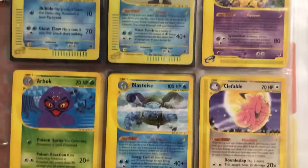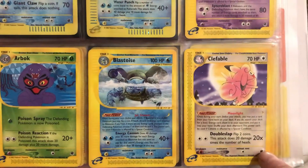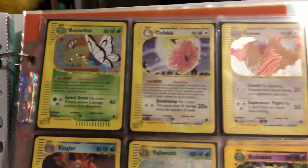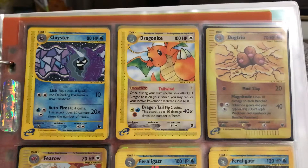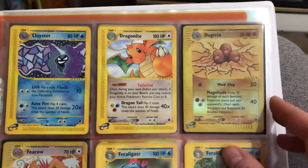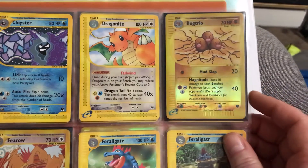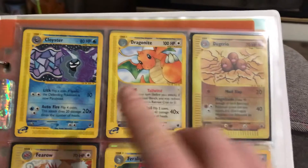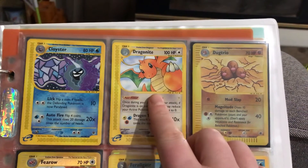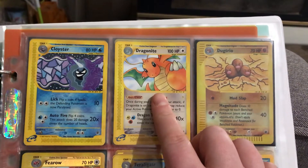Regular rares: Alakazam, Arbok, Blastoise and Clefable. The regular rare still has a separate number from the holographic rare at this point. Then we have Cloyster, Dragonite, and a Reverse Holo Dugtrio — this is the earliest example I have of Reverse Holo. People who watch vintage Pokemon — Hunter Brothers — will recognize this Dragonite from one of his Midnight with Pokemon videos.